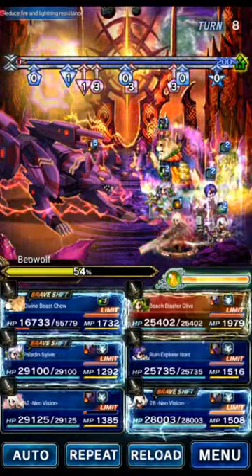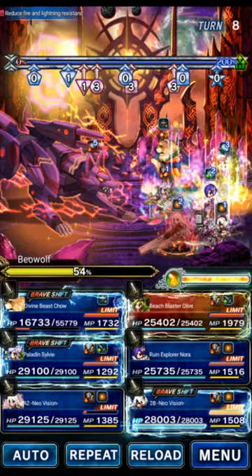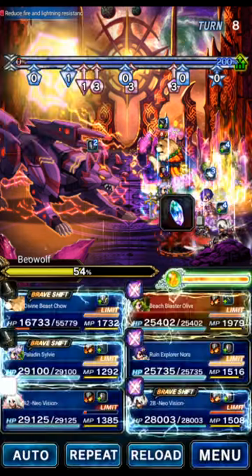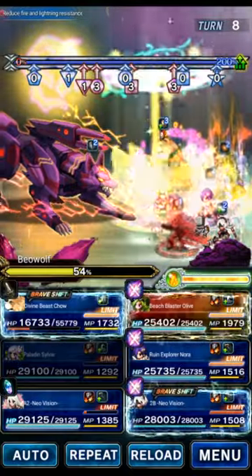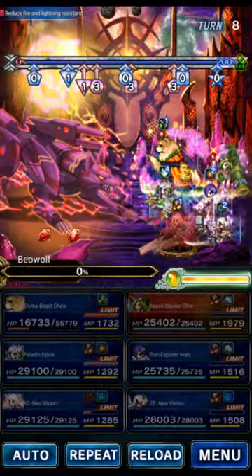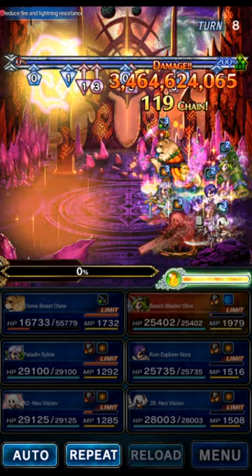Now we're probably going to kill the boss. If we do, great — if not, we just keep going. The boss is fully broken, has no debuffs, and morale is full. We'll SLB Olive, power-up LB Nora, base LB 2B, and Hateful Blade A2. Sylvie starts with her LB for modifier buffs, and Chow does nothing yet. We killed the boss that turn. If we hadn't, we'd use Chow to reapply cover — we already had Mirage. 3.4 billion damage, damage cap handled. This team can go as high as 3.7–3.8 on that turn; this was just a low variance roll.